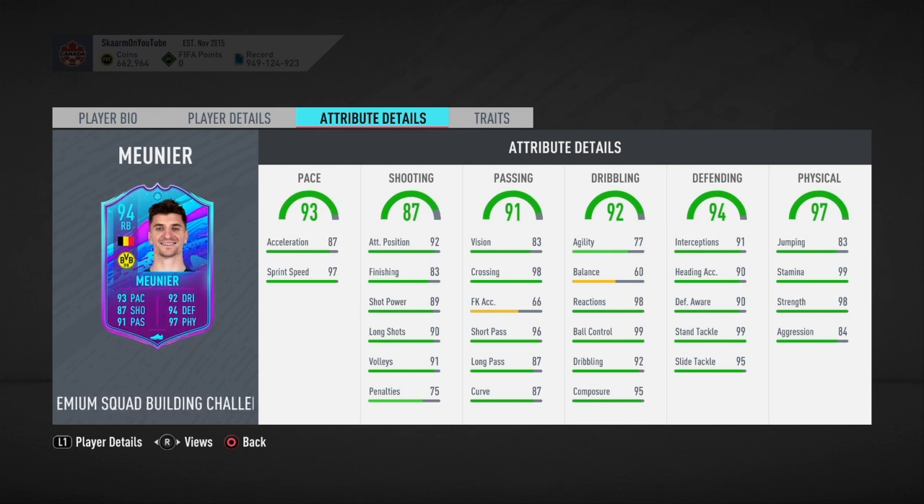Moving on to passing, he has nearly maxed out crossing at 98 and nearly maxed out short passing at 96, along with 87 long passing and 87 curve.